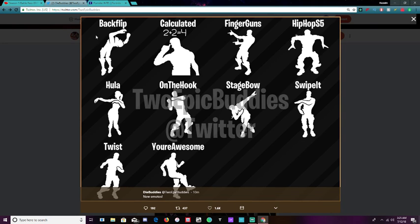And then we have some new emotes. We have a backflip — we already have the flip and sexy one, pretty sure it's going to be the same almost. Finger guns, I don't think that's new, but it's not out yet. Hip Hop S5, I'm not too sure. Swipe It looks pretty cool. A stage bow — I'm looking forward to that one. On the hook. Hula looked pretty dope. Twist looked amazing as well. I'm probably going to get all of these ones of course.